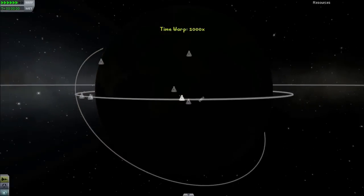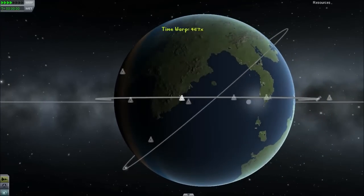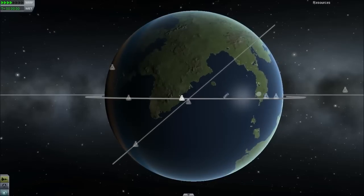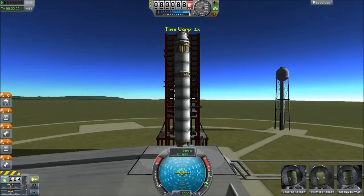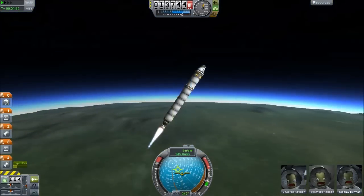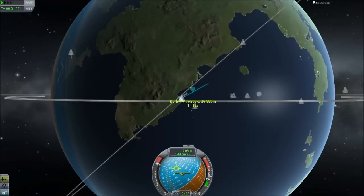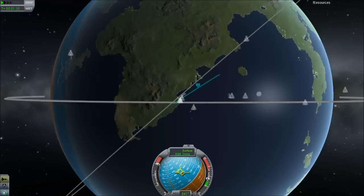I've deliberately put the target on an inclined orbit, so what we have to do is wait until the Kerbal Space Center is underneath the orbit. Ideally we want to get close to the other object that is on the orbit — you can see it coming in on the bottom left. We want to get as close to this as possible. As long as we start out aligned with the orbit we can adjust our position along the orbit a lot more easily. This is a standard launch, just aiming to get as close to the orbital vector as we can, heading off at 45 degrees.